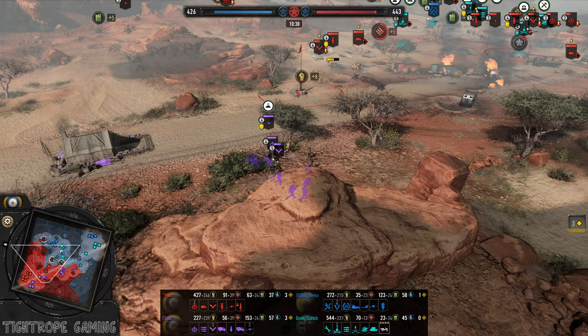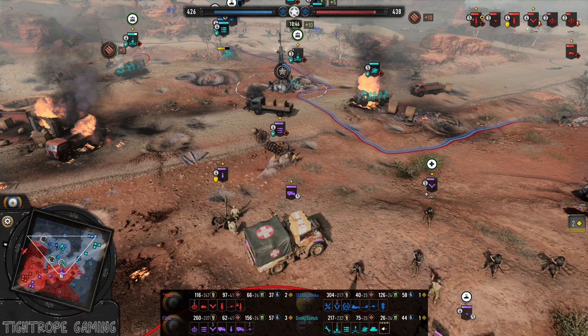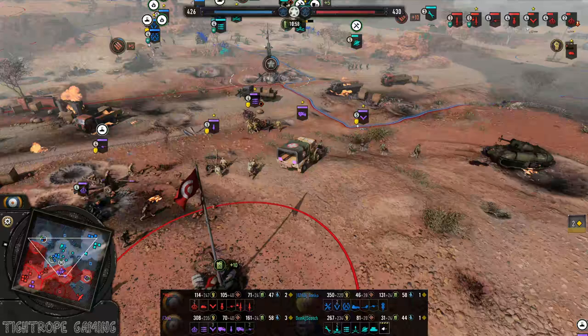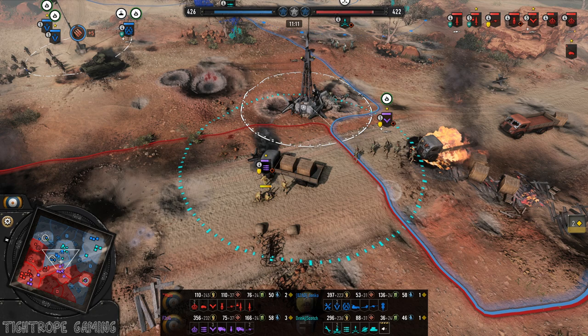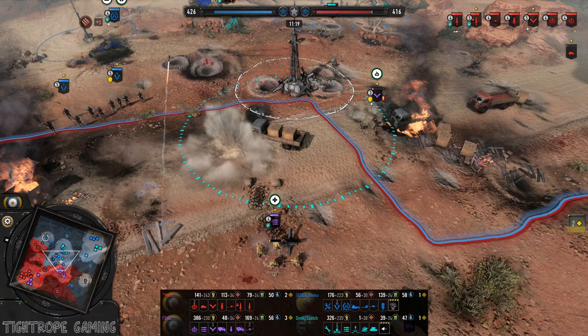We're going to see some howitzer action — some Bishops from the Allies this time around. Feridji did go for the heavy mortar, so he doesn't have the artillery saturation. I wonder if it's a decent option still to go for the saturation against an Axis strategy like this, just to get the extra shells — with a Bishop or something like that. I don't think we've seen that. Most players are opting for the heavy mortar, which is obviously extremely good, but I don't think we've seen the saturation go.